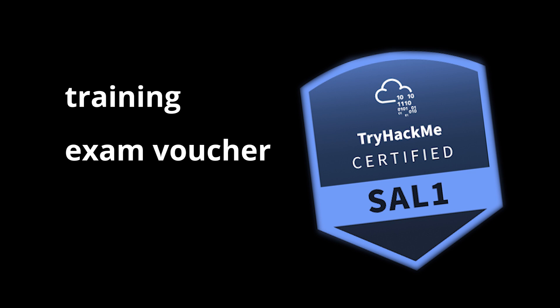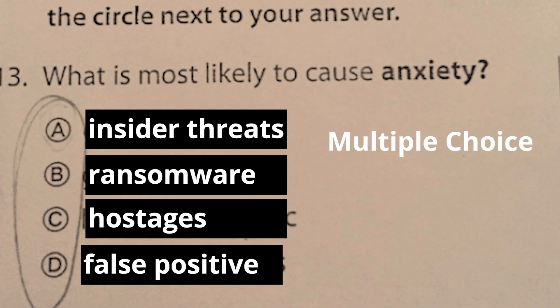SA-L1 comes bundled with the training and exam voucher, and there are two overall sections. First is the multiple choice quiz: 80 questions, one hour, 200 points.